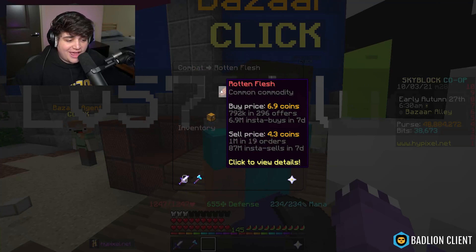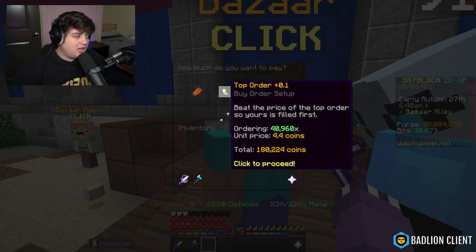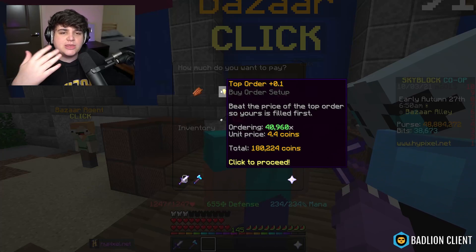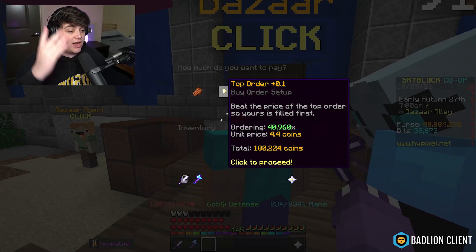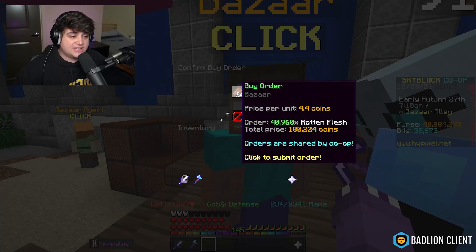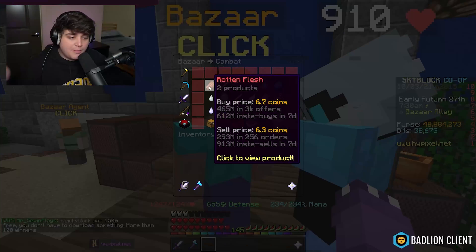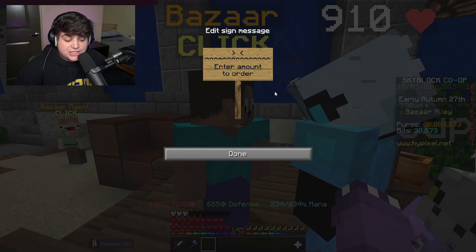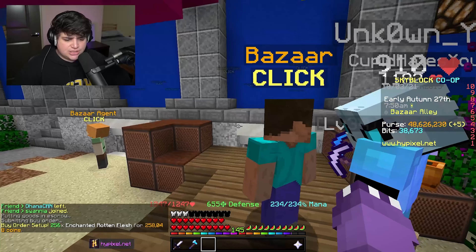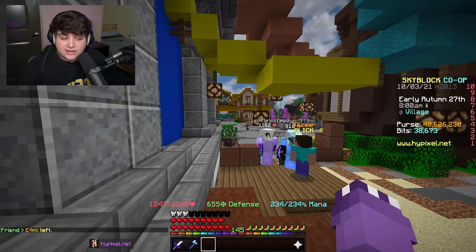The first method: if you want to spend 150k and put in more effort to double your money, head to Rotten Flesh in the bazaar and put up a buy order for 40,960 rotten flesh — right now that's about 180,000 coins, though before filming it was 157,000. Prices are higher on weekends, so on weekdays it'll probably be sub-150,000. With that you'll craft 256 enchanted rotten flesh. Alternatively, you can just purchase 256 enchanted rotten flesh directly from the bazaar for about 1,000 coins each.